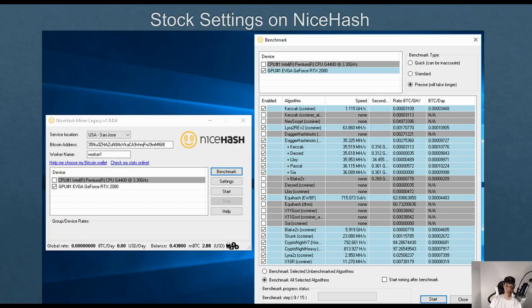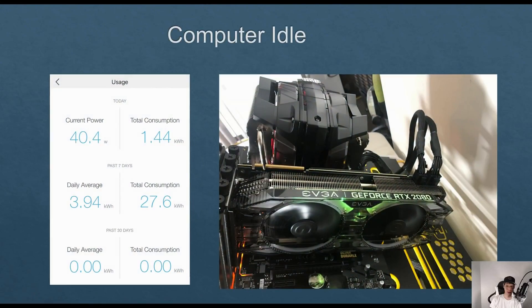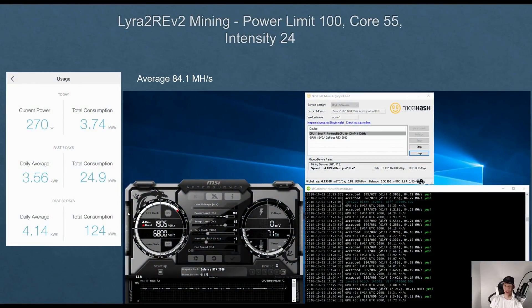Here are the stock settings mining on Nicehash on the RTX 2080. Go ahead and pause this video if you want to see this in more detail. My computer at idle does consume about 40 watts, and as you can see this is my test bench. Adjusting the settings and increasing the power limit on Lyra, I was able to average around 84.1 mega hashes consuming around 270 watts.